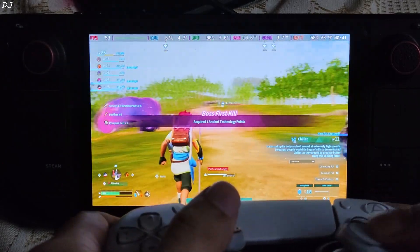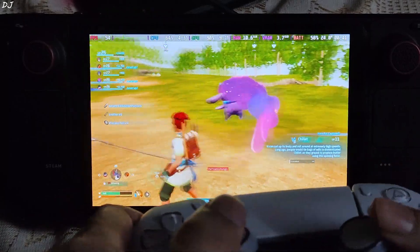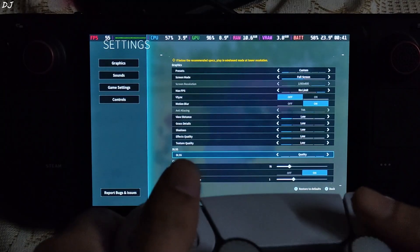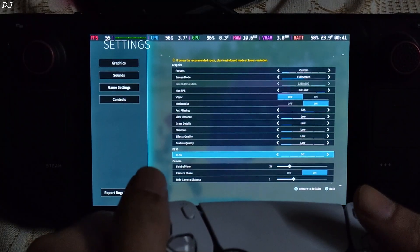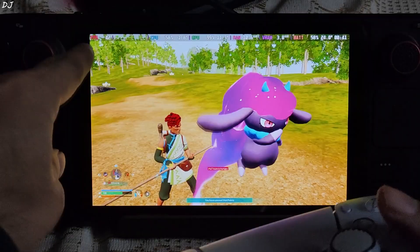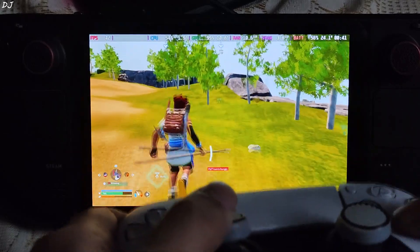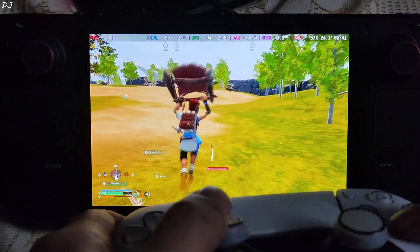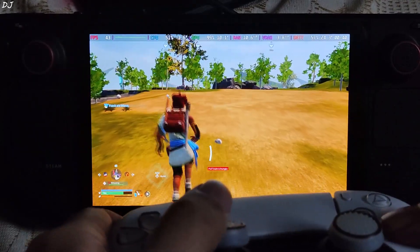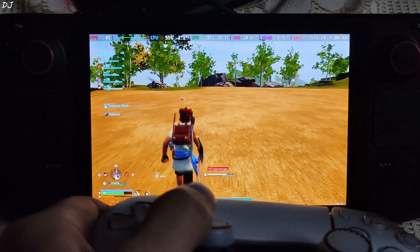Just use the upscaler component of FSR3. I will now disable FSR3 to show you the vanilla performance. FPS drops down to around 40. With the upscaler enabled, FSR3 kept us within a range of 50 to 60 FPS. Now I will show you the mod setup process on the ROG Ally running Windows 11.